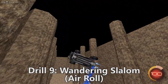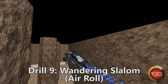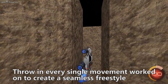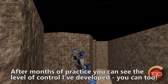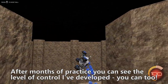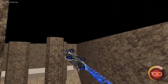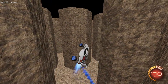Drill 9 is the wandering slalom with air roll. Now we're going to bring in all the movements we've learned — the tornado spins, the Cuxer twists, non-air-roll movements — throwing every single movement into the pile to create a seamless freestyle. I've been doing this for six months since the last advanced car control tutorial and you can see the level of control I've developed. You can too — it just requires a little bit of focus and a lot of repetition. I do about 20 minutes, going through a routine every day.